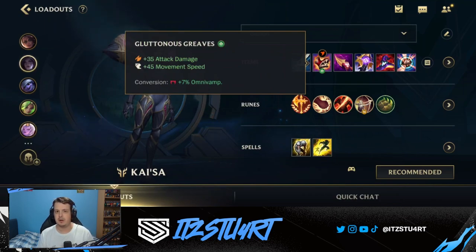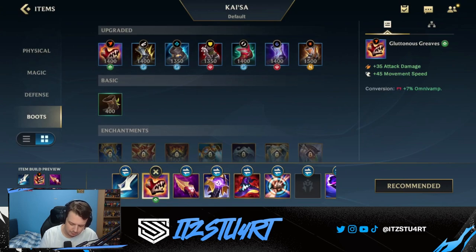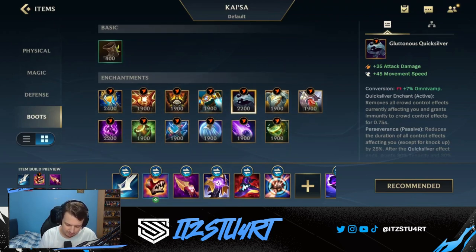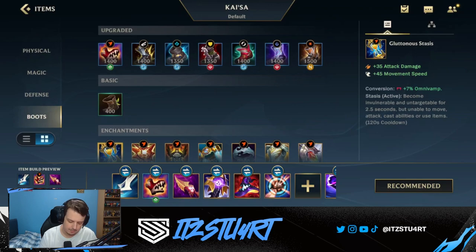Gluttonous Greaves are by far the best boots right now, offering a lot of attack damage, movement speed, and Omni Vamp. Even though this is an AP build, we're still going to focus on auto attacks, and the extra Omni Vamp helps. For the boot enchant, Stasis is good if you're diving the backline like an assassin, Quicksilver is great against heavy crowd control, and Protobelt gives an extra dash — but Quicksilver or Stasis are the two best options for Kai'Sa.